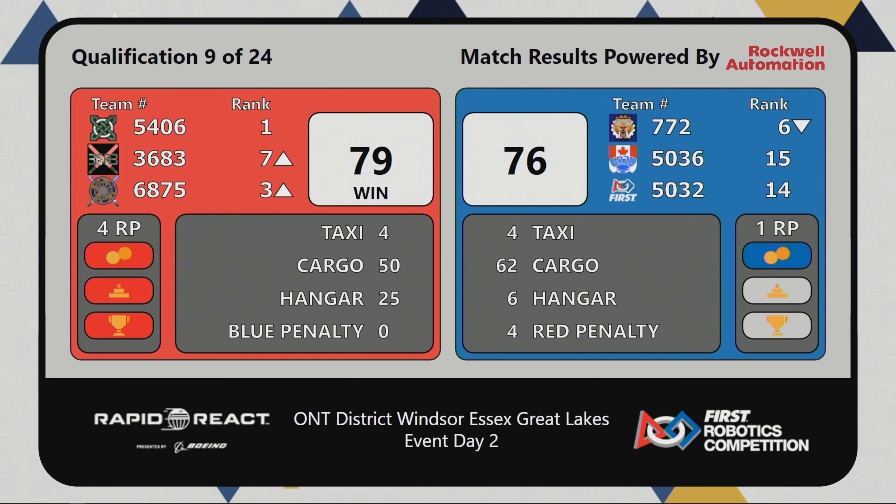Celtec takes a shot that goes into the upper hub. Deep shot from Dave — that one's a little short, hits the rim, bounces out. Team Dave acquiring another cargo, this shot on the rim but in. Three cargo go up for blue. Score right now: blue alliance 52, red alliance 40. Blue alliance just achieved their bonus ranking point — 54 for them, 41 for red. Red still playing comeback here.